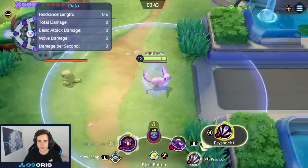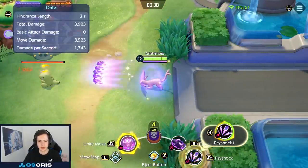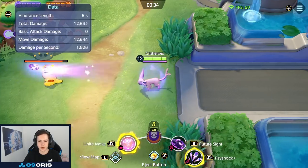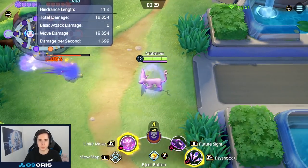On level 10 we get Psy Shock+, which makes it faster. Here's without the plus — and here's with the plus. It's quite a bit faster and much easier to hit, so you can actually start auto-aiming it as well since it has a good chance of hitting a target even by auto-aiming.